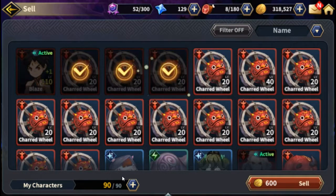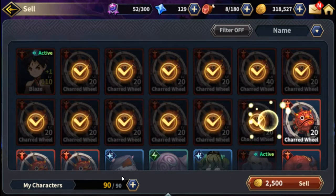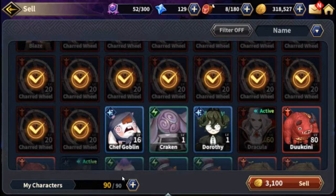You only want to sell these little grunt guys that are like one-star characters. They'll be level 1, level 20, level 40, and you'll have a lot of them — you can see we have a lot of them here.